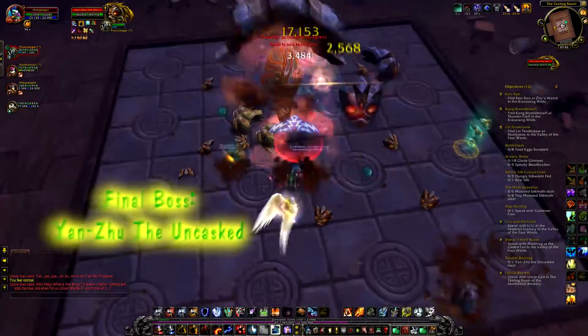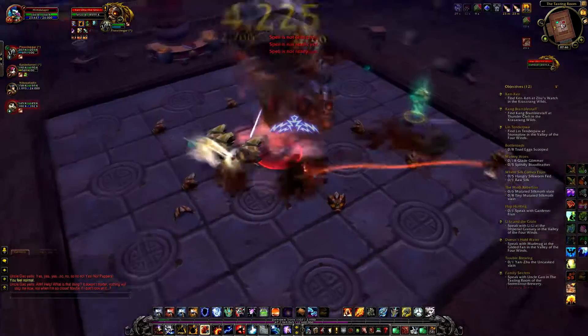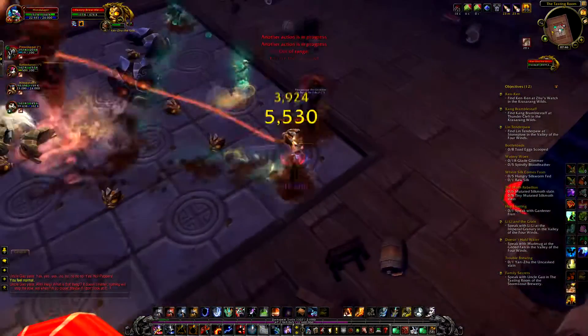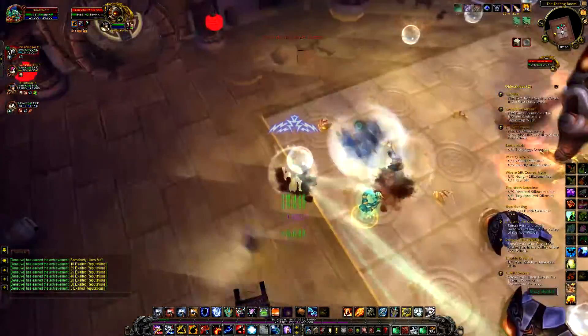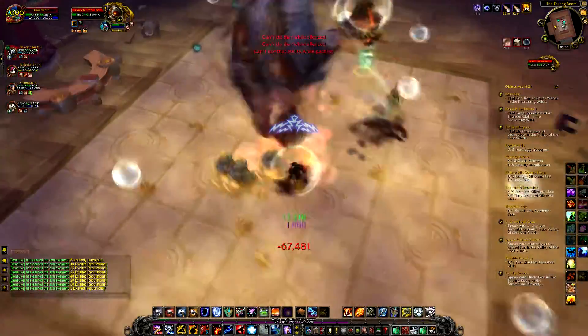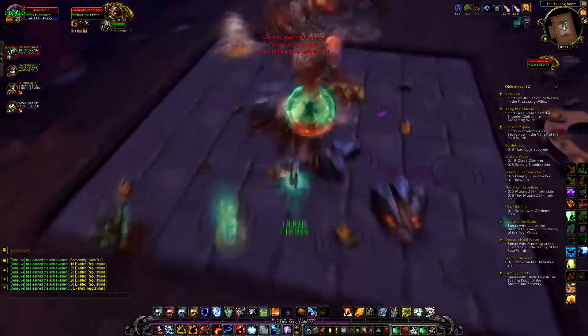This boss is a little more complex. He spawns a few adds from time to time that need to be killed. When he casts Carbonation you need to click on the bubble, which in turn grants you the ability to fly, because the ground will do some damage to you if you touch it. Again, rinse and repeat until dead.